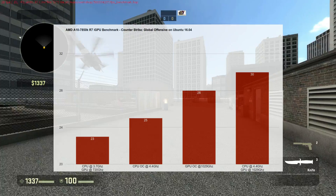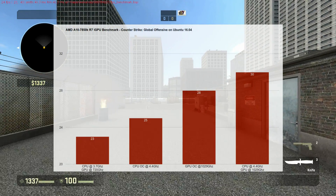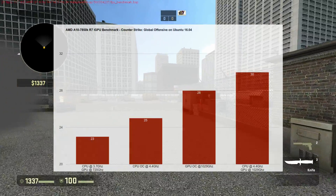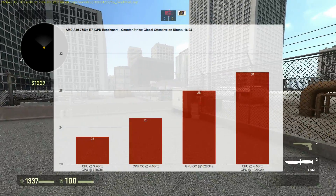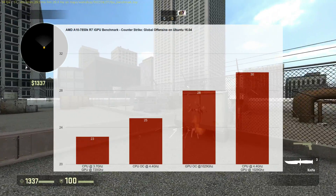At absolutely best, with both the CPU and GPU overclocked, it got up to 30 frames per second — actually 29 and a half, but rounded up. The problem seemed to be with the smoke. When the camera goes through the smoke, the frame rate drops to like 5 frames per second. Unbelievable.